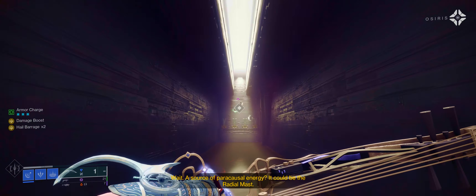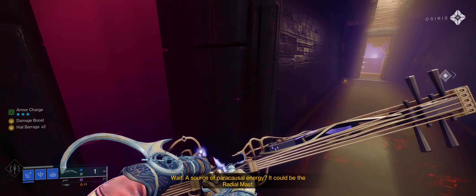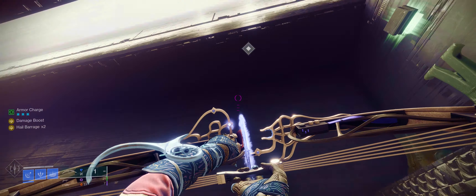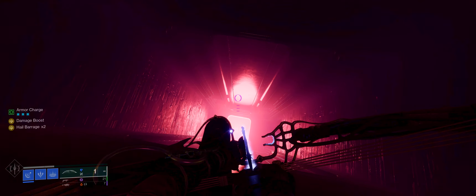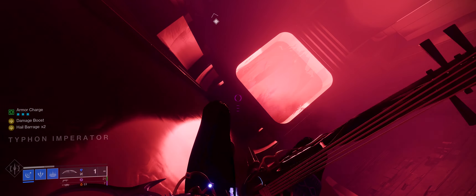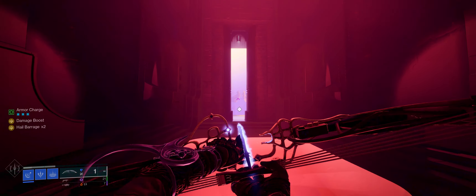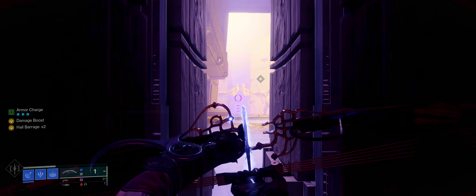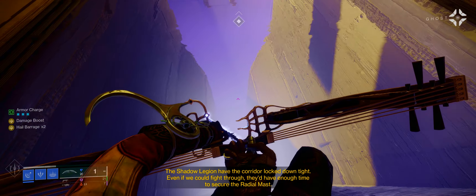There's something strange here — a powerful concentration of light energy. Something's right here. Wait. A source of paracausal energy? It could be the radial mast. We run into a dead end. The only way to continue is to descend in the early pink-lit drop zone. With this, we have officially entered the Typhon Imperator.